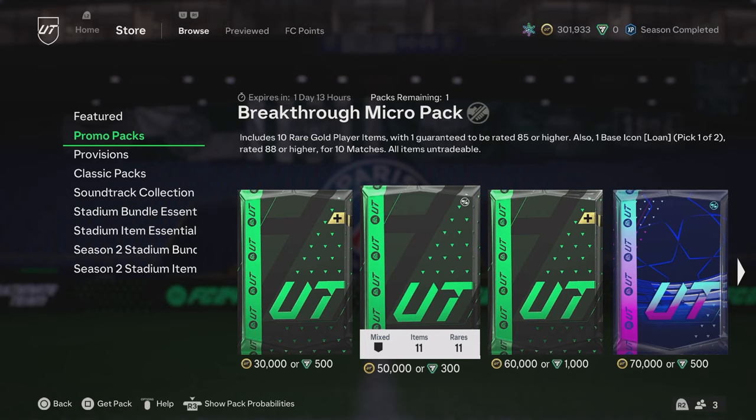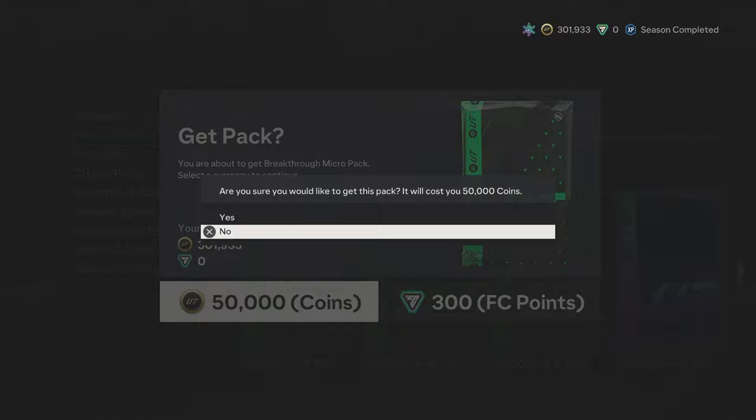We're gonna open up this Breakthrough Micro Pack. It includes 10 rare gold player items with one guaranteed to be rated 85. You also get a lone icon pick, which we don't really care about — we're gonna crack it open.